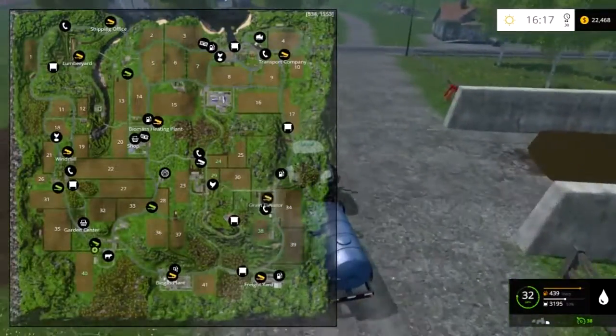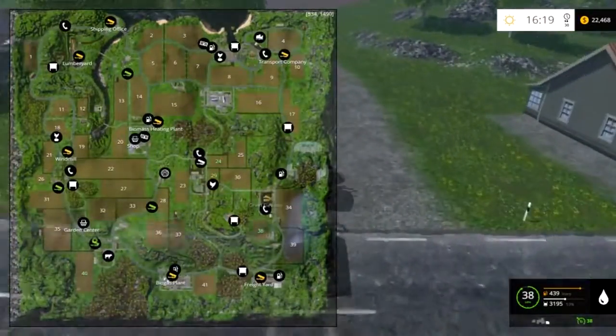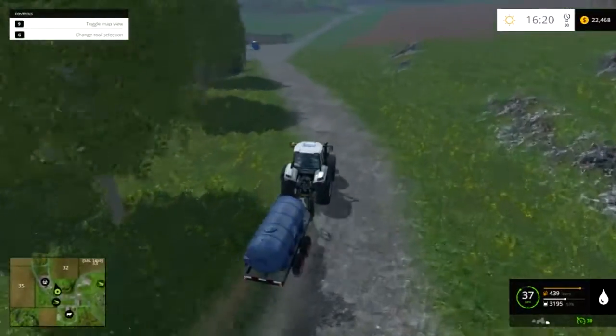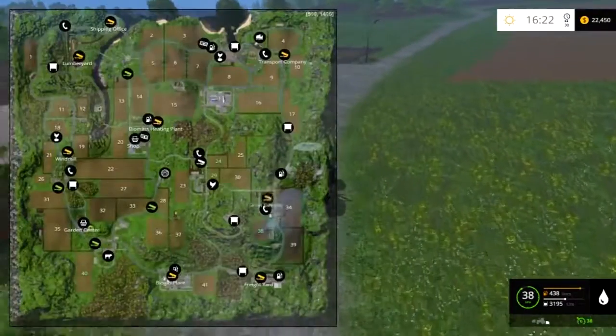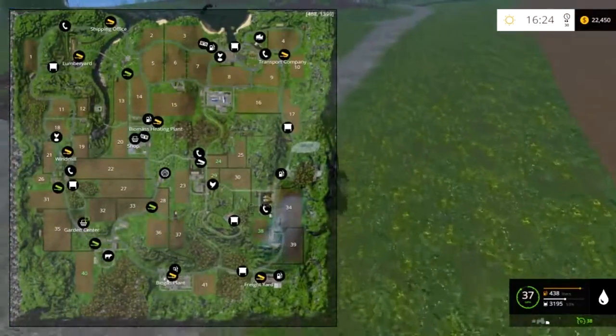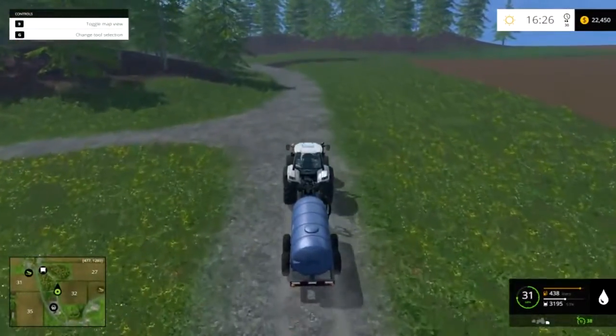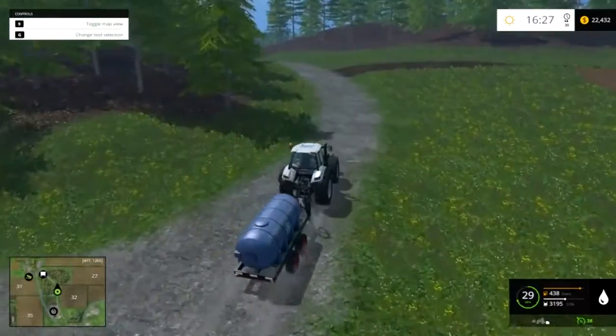If you're looking to profit from greenhouses you don't really want to pay for water. If you go to any of the fresh bodies of water — either the river or the sea way at the top of the map — you can actually fill up for free. I'm going to drive to the river now, so I'll speed up the video and come back when I make it there.